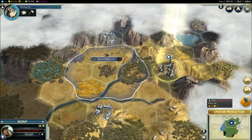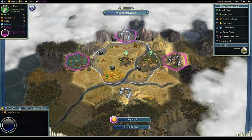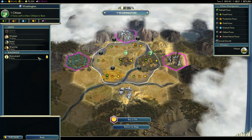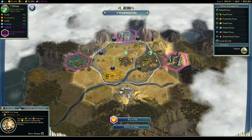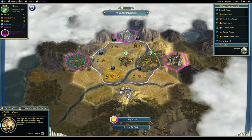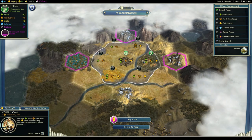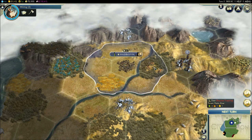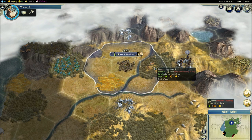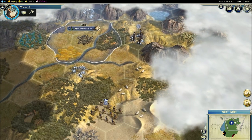Now that the scout is done, I go back to my capital and choose something else to build. We've made a scout, so let's make a worker. The worker will improve the tiles around your city so they produce more. For example, this deer tile is producing two food, one hammer, and one gold — if I improve it with the right technology, it adds a hammer to that tile. Let's click next turn.